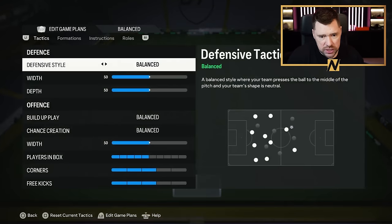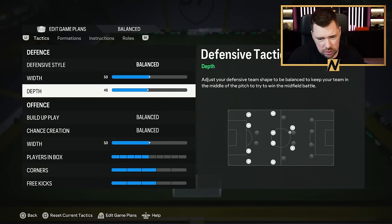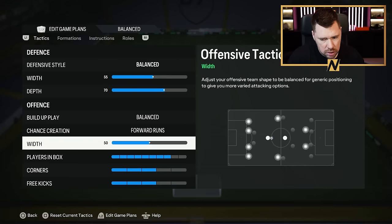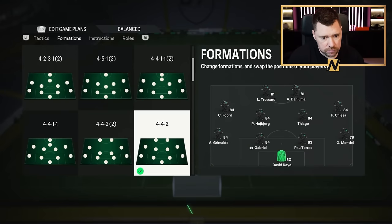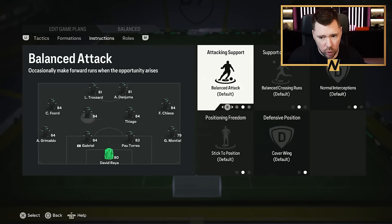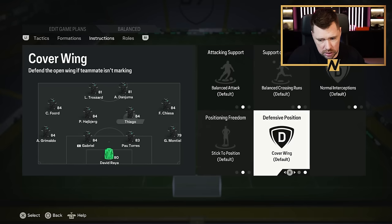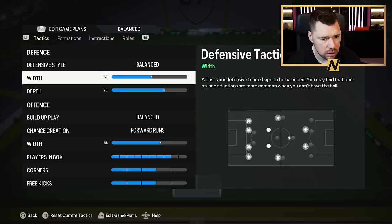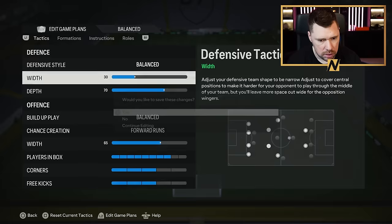I'm going to play high depth — I actually like high depth, it's going to be really good. 70 depth, nice and wide. Build up play balanced, forward runs, loads in the box, width nice and wide. I think this game is going to suit crossing a lot. Instructions: Montiel to stay back, Grimaldo to stay back, Hoiberg to stay back, Thiago just to cover centre, Danjuma to stay central, Trossard getting behind. Defensively narrow but offensively wide — I'm a big fan of that.